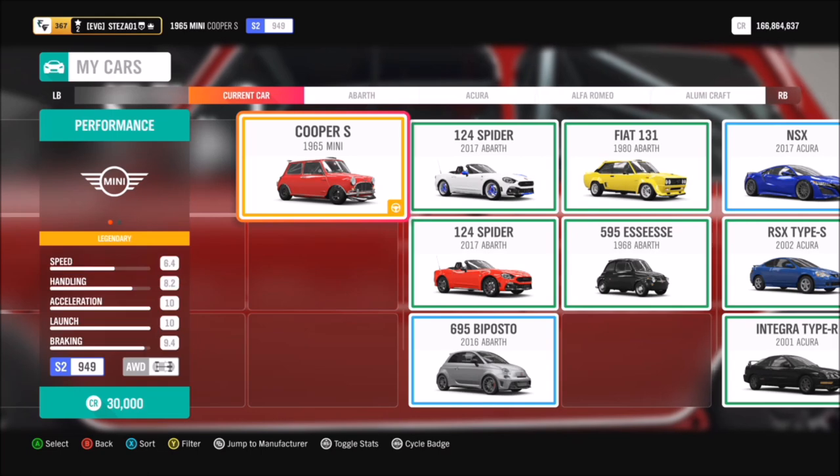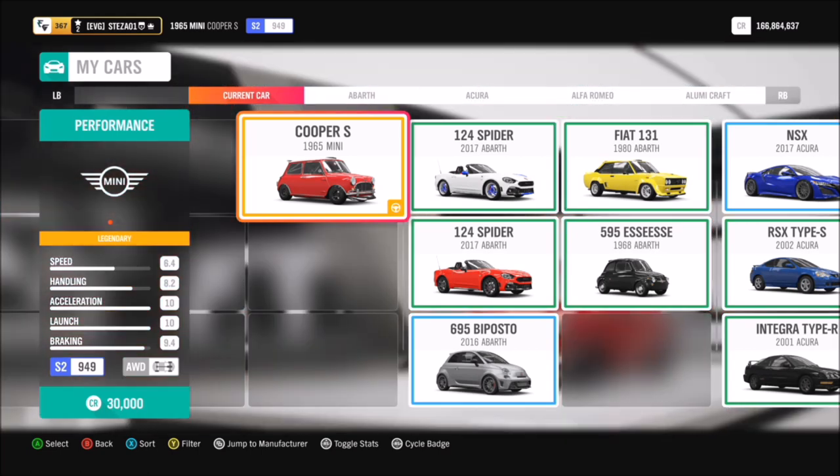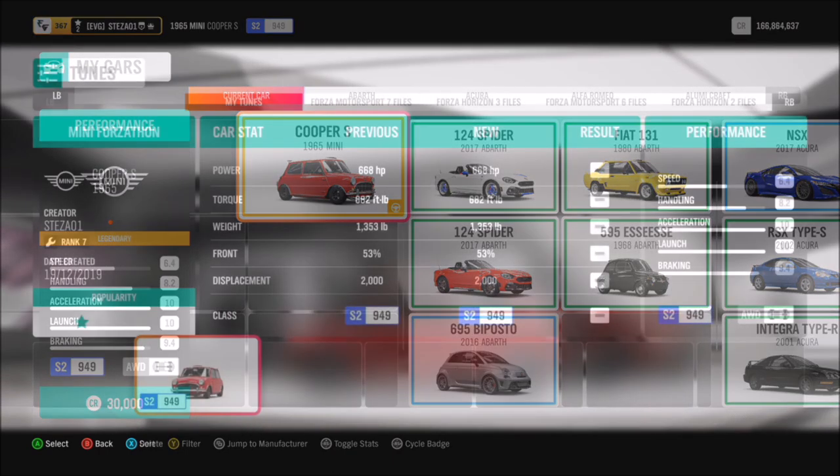You want to use the 1965 Mini Cooper S, which is very cheap — you can pick it up from the auto show for about 30,000 credits, but I'm sure most of you already have it.